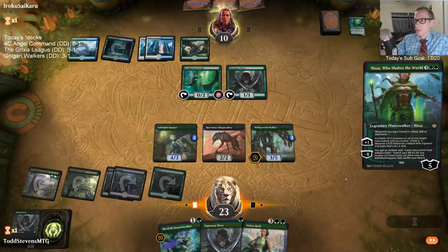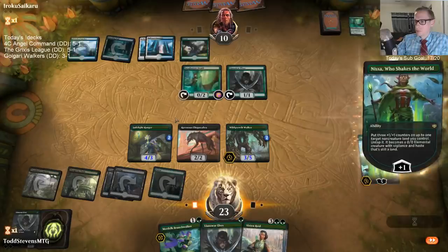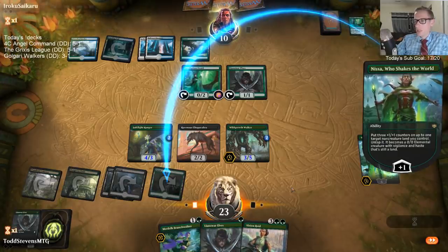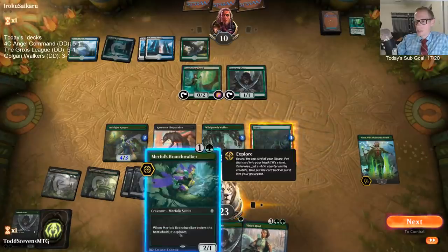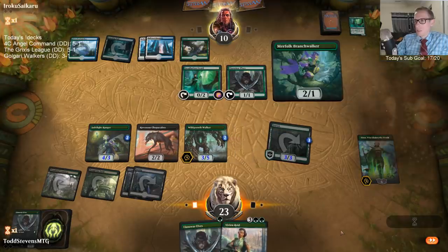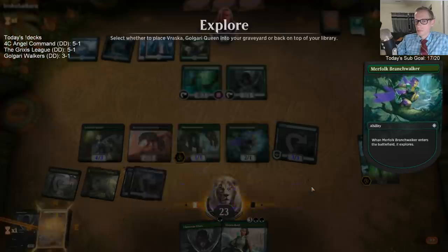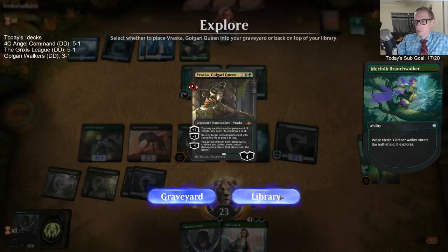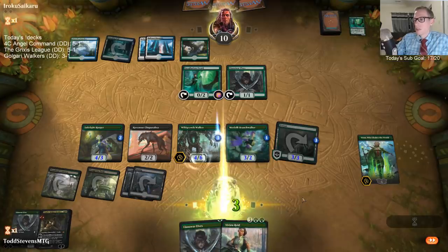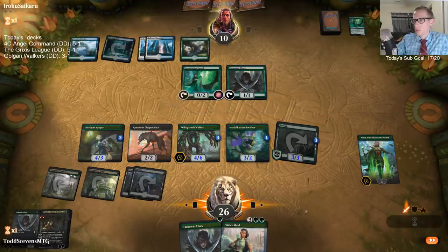Well, I can't really get through. The Incubation Druid being a 3/5 — but playing this pre-combat so if they have Frilled Mystic to counter it, then we would have been able to attack because then they wouldn't be able to Adapt Incubation Druid. We have Vivian Reid that can take out a Crisis if they got one of those.